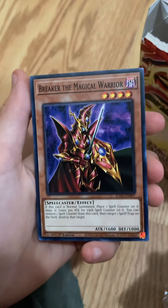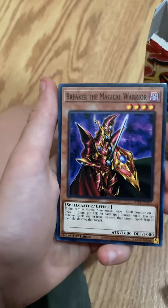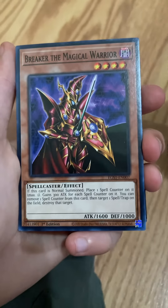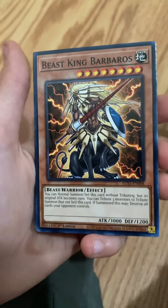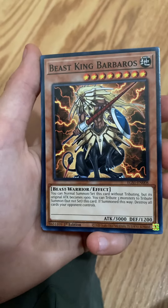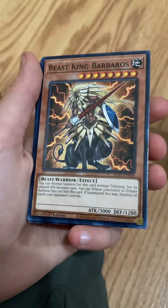Breaker the Magical Warrior — that's a Spellcaster Warrior guy. I like that. That looks cool. He has a magical effect and he's a warrior. Not bad. Beast King Barbaros. Not bad. I think I already have this card somewhere.